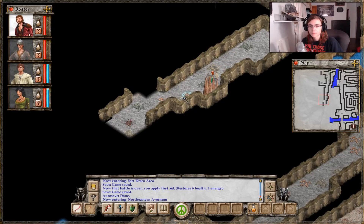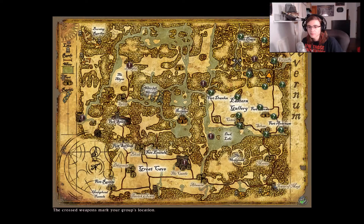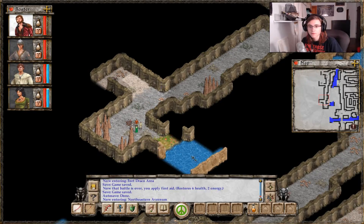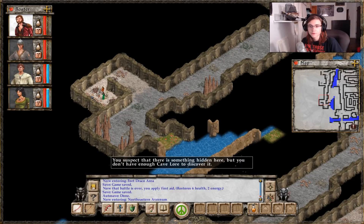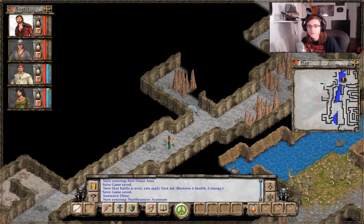Where am I on the map? I'm so unsure. Oh dude, I'm down here. I'm going to cross the big river — I thought I had crossed the big river. But nope, I am not.